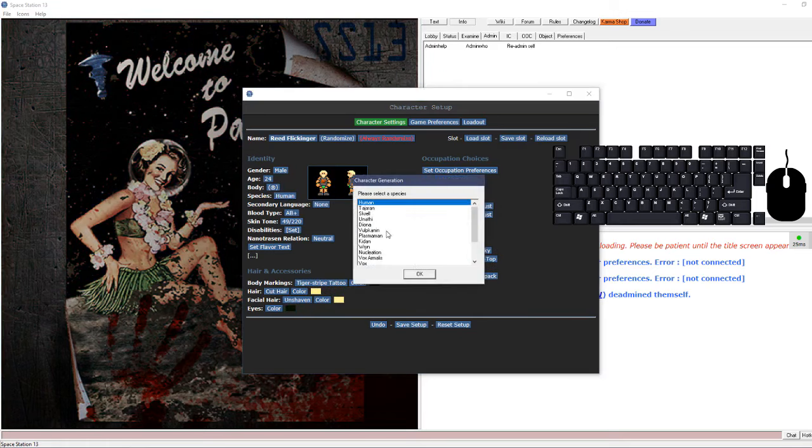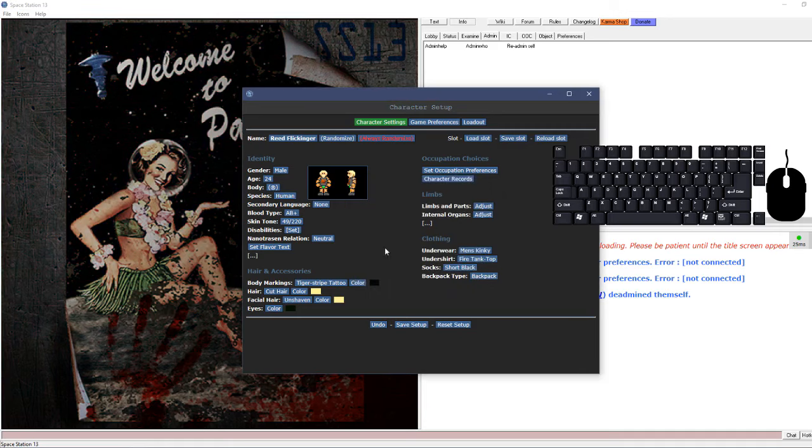Then you can choose your species - there's a lot available on Paradise. I recommend starting out as a human because some of these races are special and have special needs that can get you killed during normal gameplay. For instance, a plasma man is made out of pure plasma and has to be wearing a special space suit at all times - if you take it off, you're basically dead.